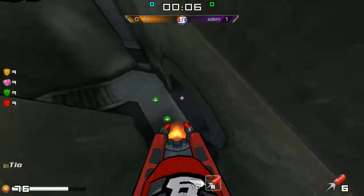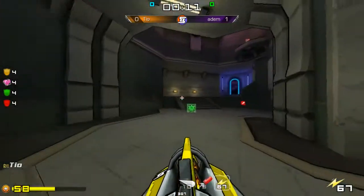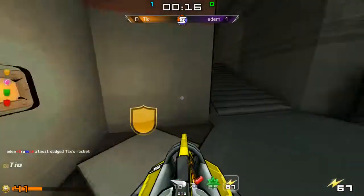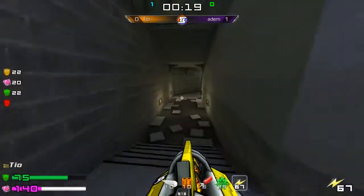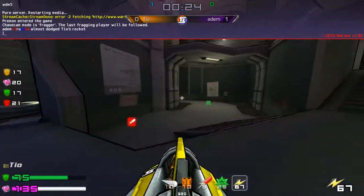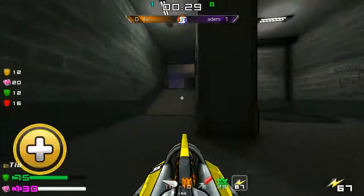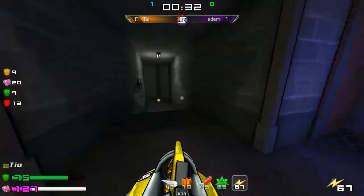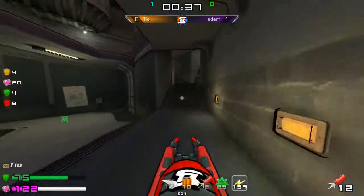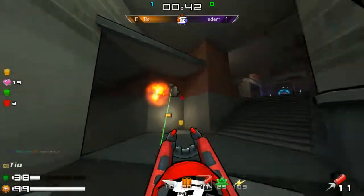They've already started — okay I'm here, no problem. But quite a hectic start already before the items even spawn. Oh, and this is so good for Tio — a yellow, green, and a mega for him. This might actually be quite even now on stack. Adam not with a lot of weapons to work with, trying to get out of here, but he finds every weapon he wants. He catches Tio but not at the right angle and is in a bit of a bad position.